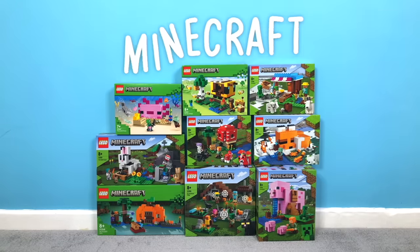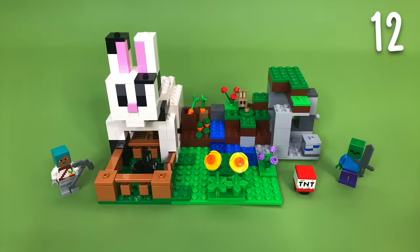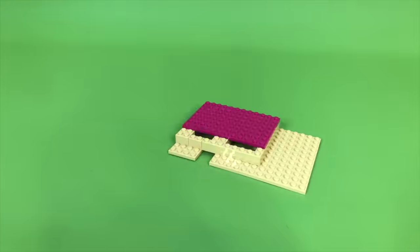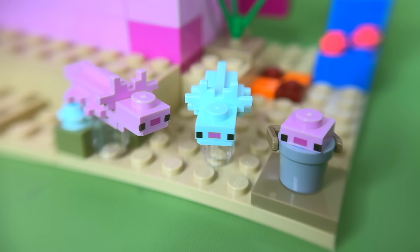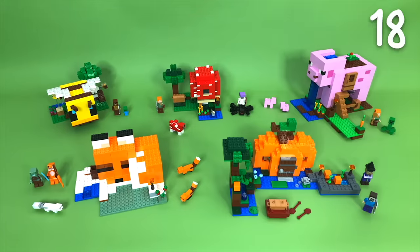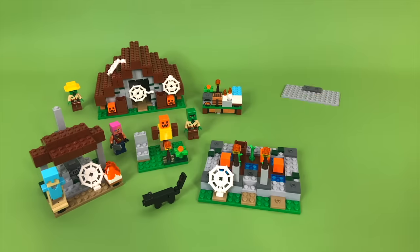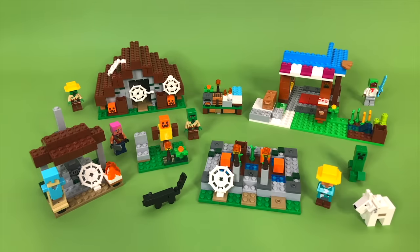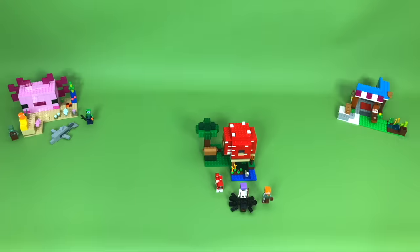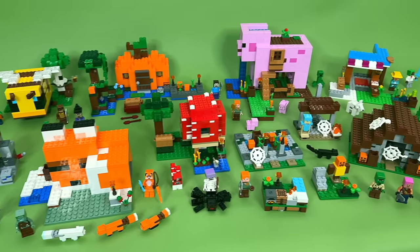Moving on to Minecraft. Most of the buildings seem to be animal or food-shaped. There's a rabbit house with our first two carrots, an axolotl house with a lot of little axolotls — there's a tongue twister — then a bee house, a fox house, a mushroom house, a pumpkin house and a pig house. One of them has a LEGO Minecraft frog. I also built an abandoned village and a bakery. I don't know what's going on here — it makes me feel dreadfully old — but it's certainly very colourful.